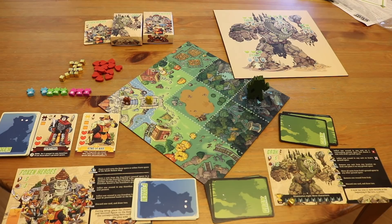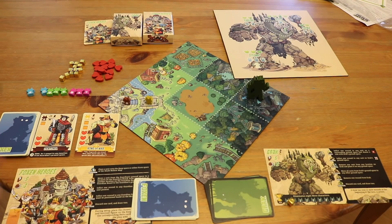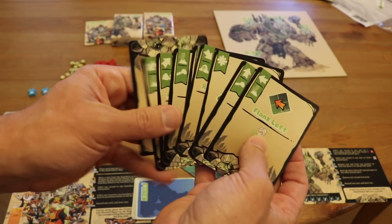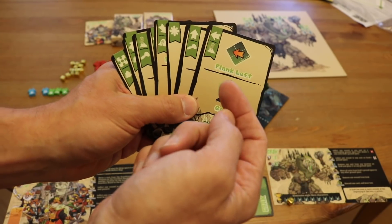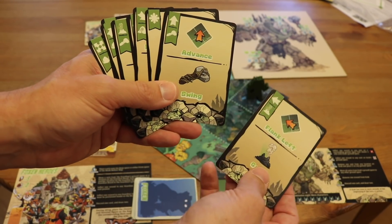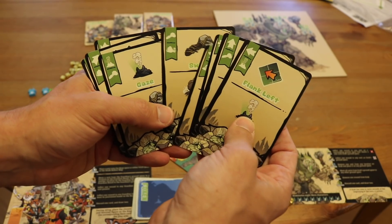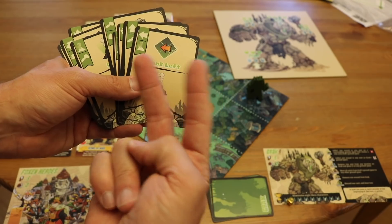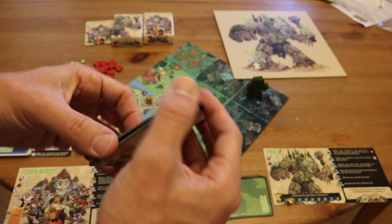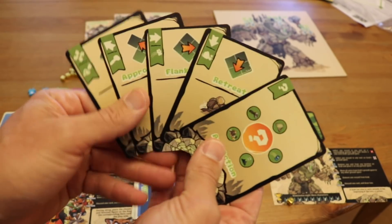Now let's talk about abilities and how the characters work. I like to start with Grak — he's a great starting guardian because he's relatively simple. In the deck, Grak has a series of dual-use cards or single more powerful cards. The way Skulk Hollow works is you may use an action to use one of the two abilities — you don't use both. You pick whether you want to move or use gaze, swing, or stomp. You use one of those abilities per action. With Grak, you only get two actions.